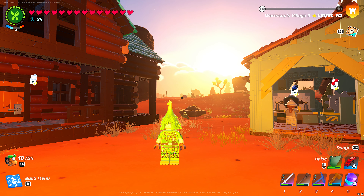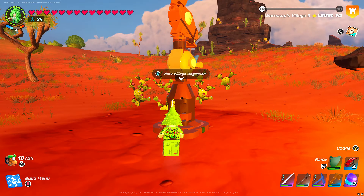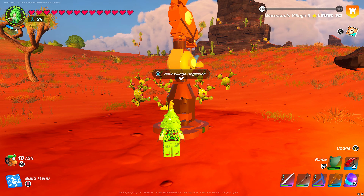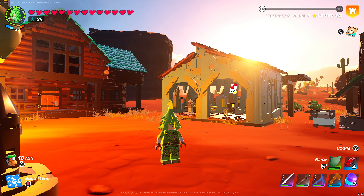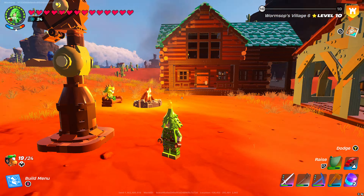What's happening everybody and welcome back to another episode of Lego Fortnite. In this one we've already maxed out our little village here. We're now at level 10 as you can see. We've got all the buildings unlocked. We probably could recruit one more person to the village, but we just haven't seen anyone interesting enough to recruit yet.